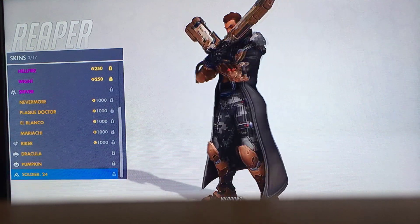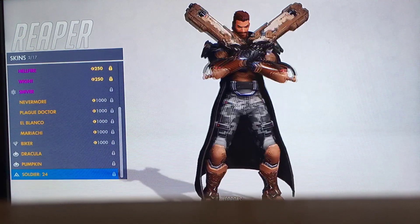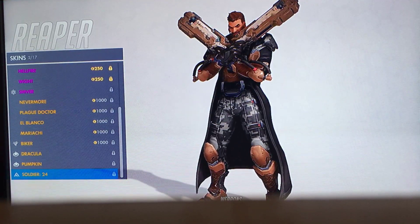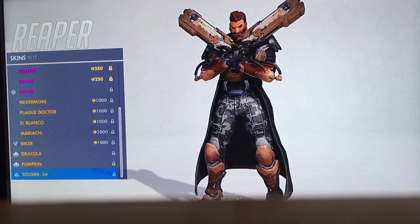And then the camo, and his little microphone to talk to his team. The colors look like something you would see on a military official, with the brown and the camo. And obviously it fits in with the lore of being young Reaper. Again, very good skin.